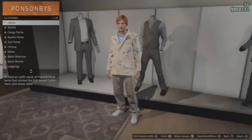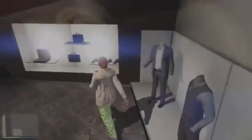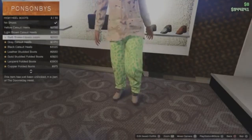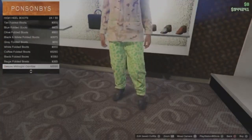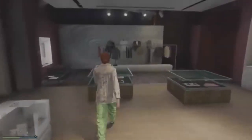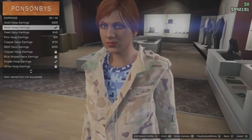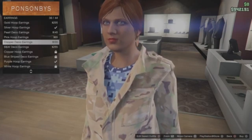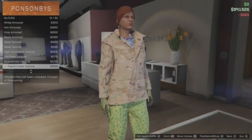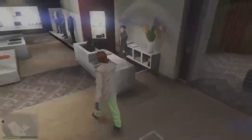From there, go to Pants, go to Sport Pants, and purchase the first one. Then go to High Heel Boots and purchase number 24. Then go to Accessories, go to Earrings and purchase number 40. Then go to Gloves and purchase number 32. Save this outfit in your third slot.